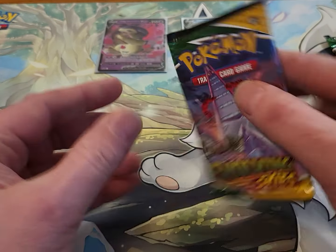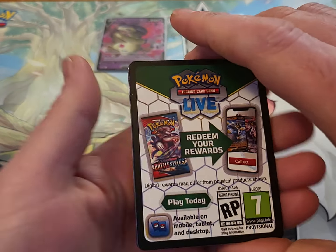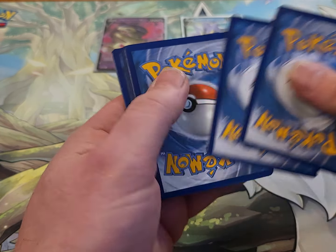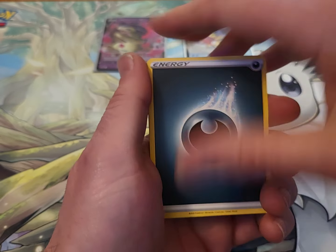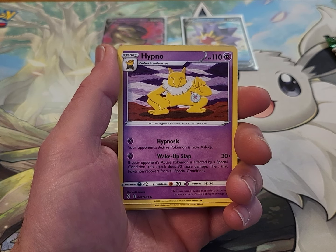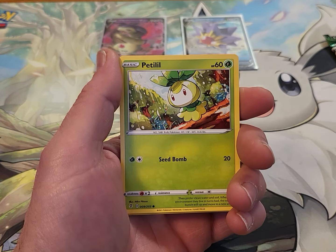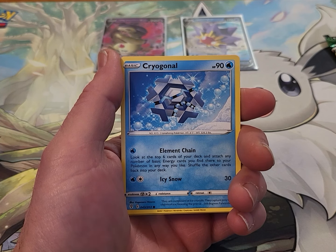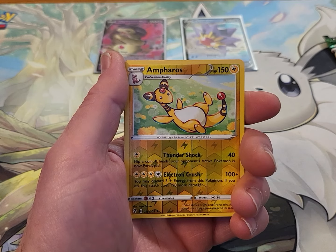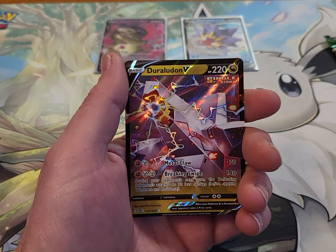We got Evolving Skies. Let's see what we can do. Got a black bordered code card — that's usually a decent sign, we can usually get a holo rare or better. We got an Energy, an Eskew, a Full Face Guard, a Hypno, a Drowzee, a Bergmite, a Petilil, a Cryogonal, a Zorua. The Reverse is an Applin, and the Rare is a Duraludon V — another hit! I'll take it.